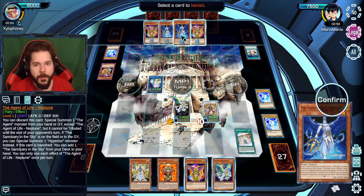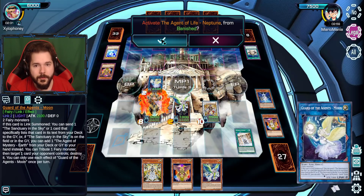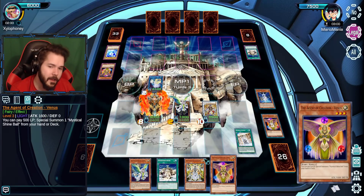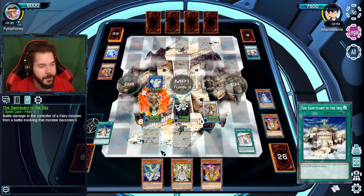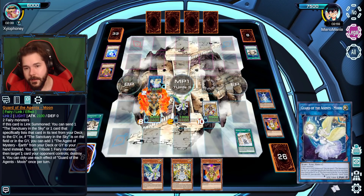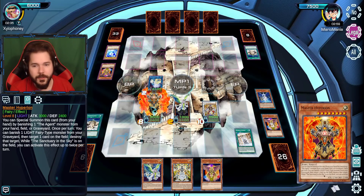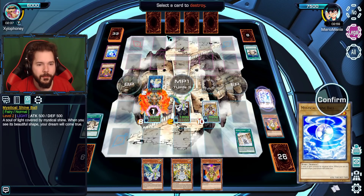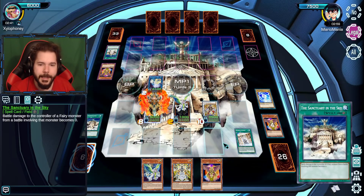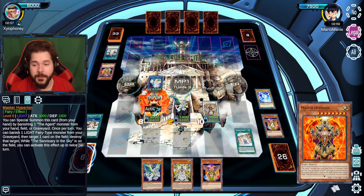We'll summon Hyperion — it's been in hand. Since I put Neptune in there to banish, that gets me a free Sanctuary in the Sky — not that I particularly need it. Let's just flex the potential. Banish another Shine Ball, get rid of your Sanctuary. That deck works! And since I have my own Sanctuary in the Sky, I can use this effect twice, which is lovely.